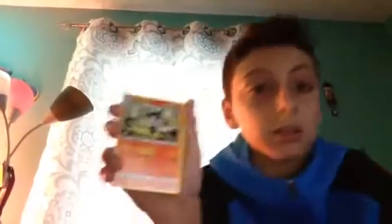So without further ado let's get started. First up I got the code card — it's a white code card, which means it's good hopefully. First up we got Machoke, Rampardos, Clefable, Trubbish — for some reason they packed it upside down, I don't know why. Beldum. Machop.